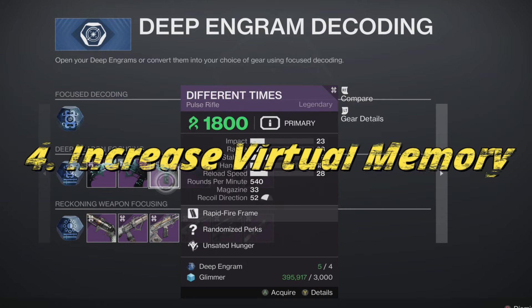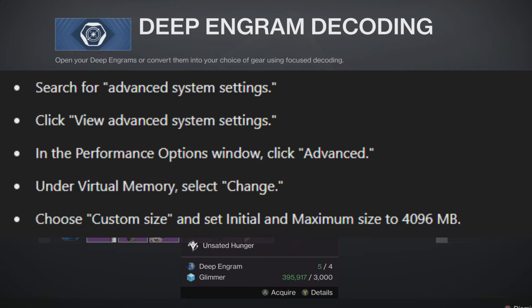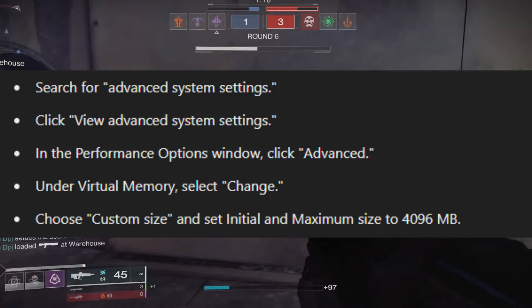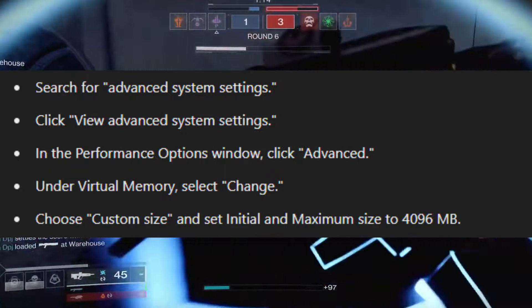Fix 4: Increase virtual memory. Search for Advanced System Settings and click 'View Advanced System Settings.' In the Performance Options window, click Advanced. Under Virtual Memory, select Change. Choose Custom Size and set initial and maximum size to 4096 megabytes. Click Set and then OK.